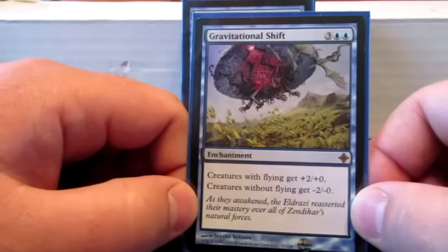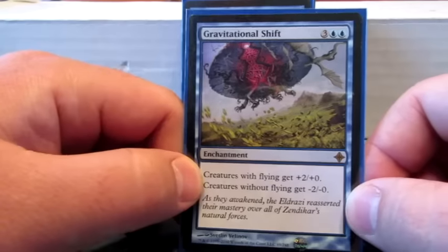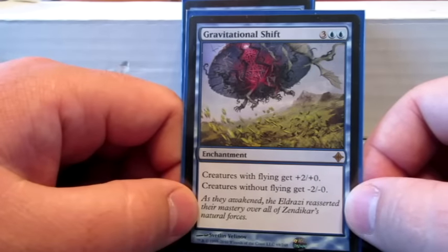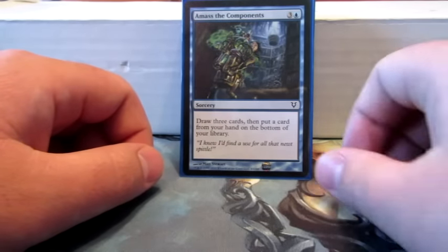Gravitational Shift is the minor flying theme I was talking about. Creatures that have flying get a boost in power, and creatures without flying get a negation in power.